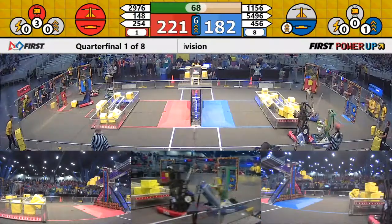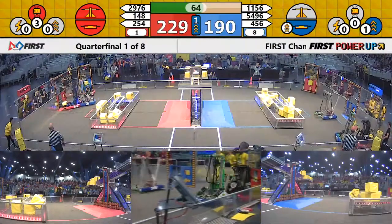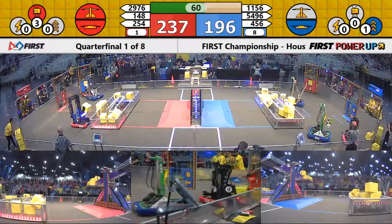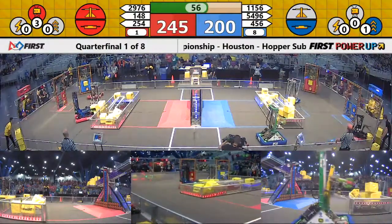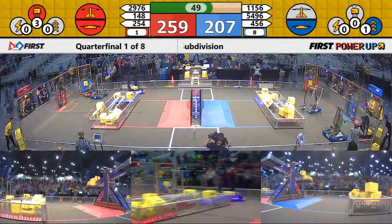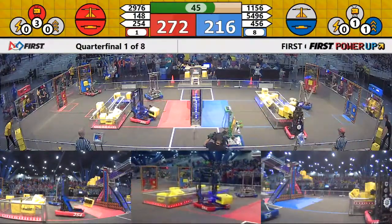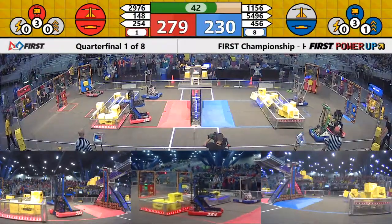Blue trying to go for the switches here, but having a little bit of trouble. 4.56 playing some defense on the Poofs. Siege Robotics backs off before they get in too much trouble. There they go now in another pinning position, and they clear that one. 11.56 on the other side pinning up the Robo-Wranglers, and they clear it — now the Robo-Wranglers get a free score down into their alliance switch.